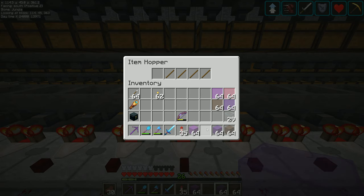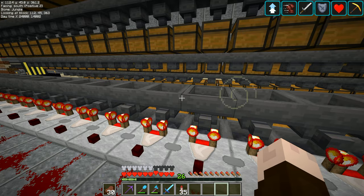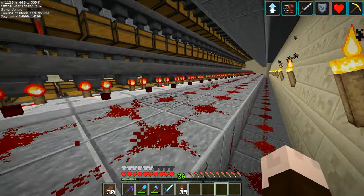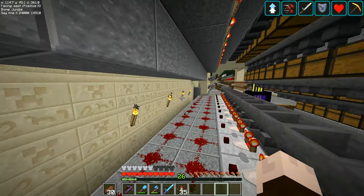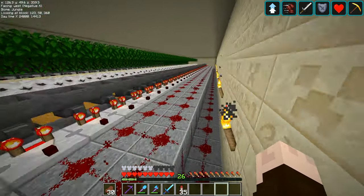This one is a magenta glass, that one is purple glass, that one there is the brown glass. Then we run round quickly up onto the top. Actually, there's one thing I just want to double check — we should have the plain glass next. It's brown, and I've already put plain glass in there.